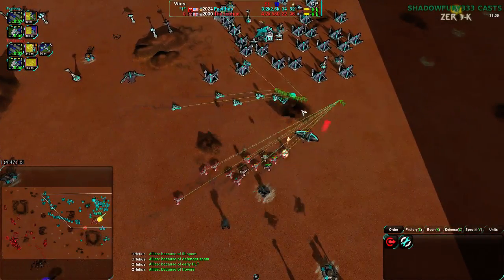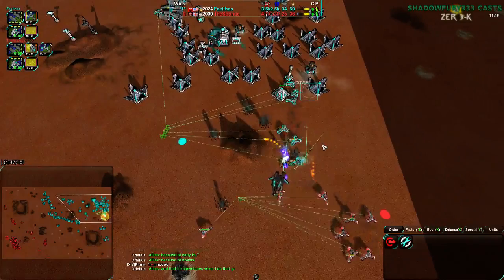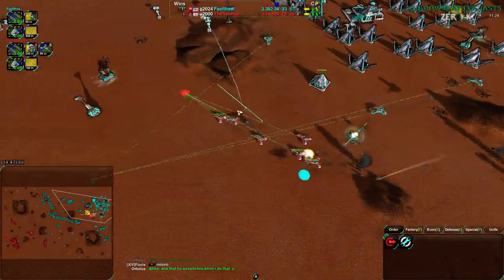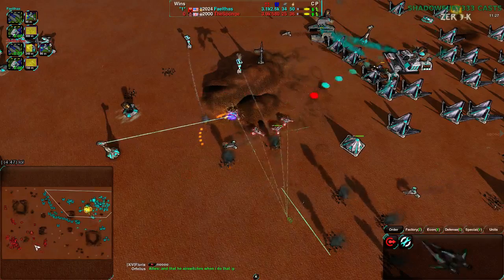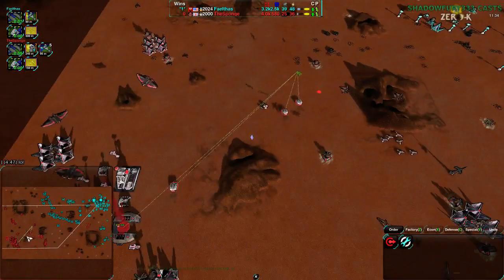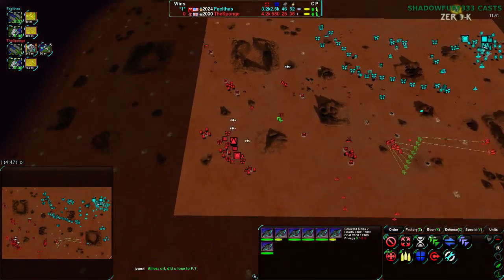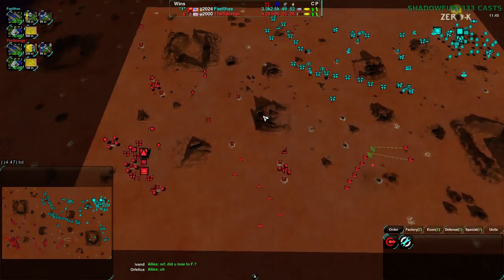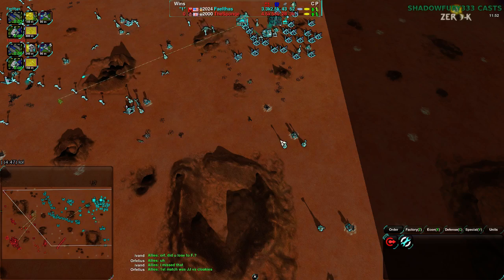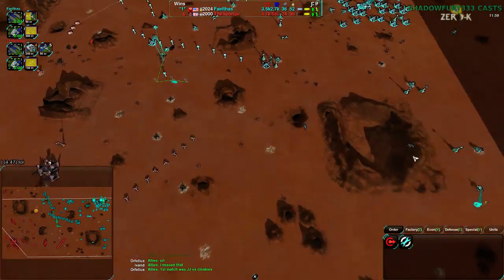Sponge is going straight to the main base, getting rid of ravens and daggers. They've got twice as many daggers - it's just a matter of making sure the daggers don't kill each other. There's an idle constructor in their base right in the center not reclaiming. There's 3,000 metal of reclaim in Sponge's territory - uncontested territory. That is huge. Faelthas has about double the economy, meaning Sponge really has to take advantage of both the higher military advantage and the timing.